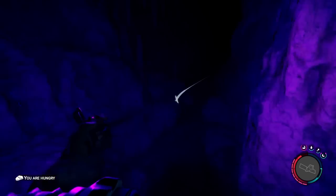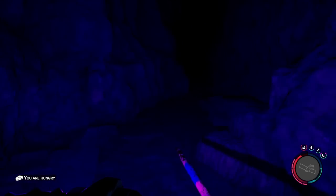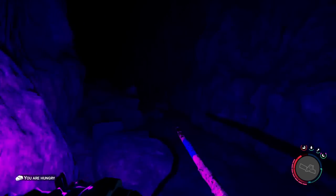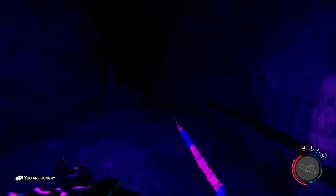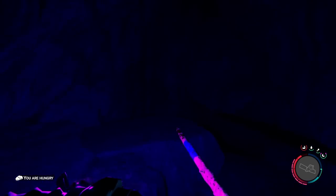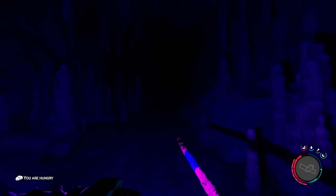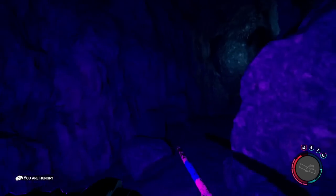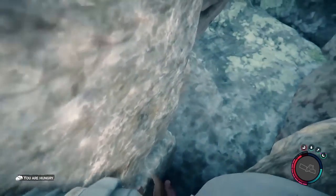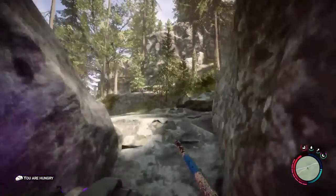And a bunch of babies here. By the way, spear is overpowered — I would highly suggest getting one made. Two sticks, tape, and a knife gets you a spear. Very good stun locks enemies fairly easily. Drop down the hole and here's the exit — that's the shovel. Thanks for watching, and I'll let you guys know if I find something else in another cave. Take care.